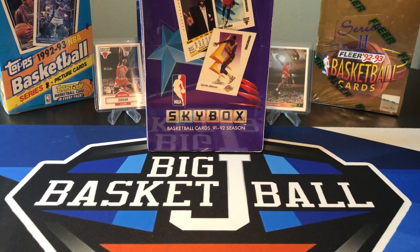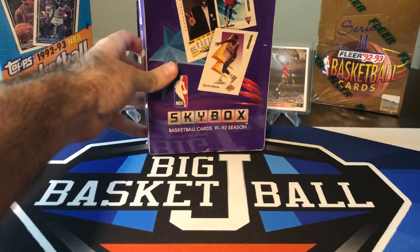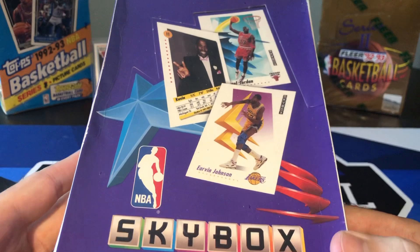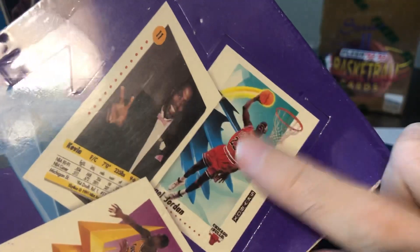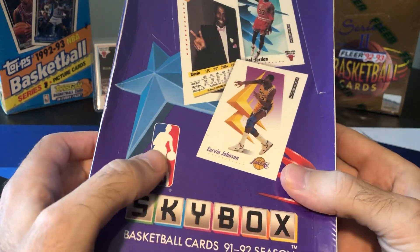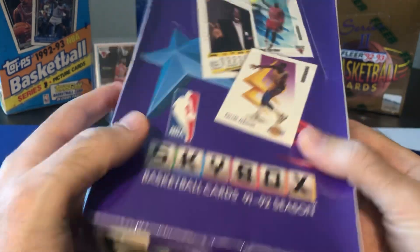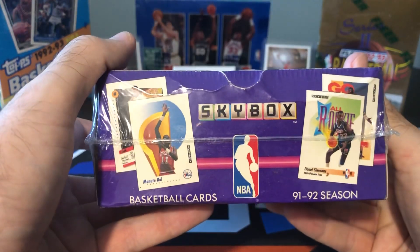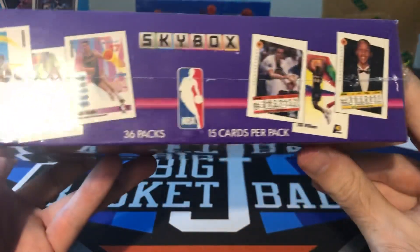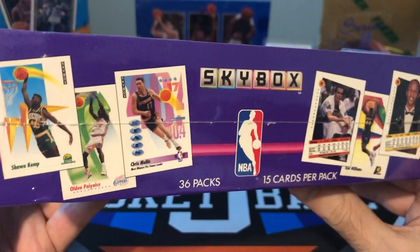What's up, ballers? It is Friday, that means it's Flashback Friday, and we're doing this Friday a box of 1991-92 Skybox Basketball. We're looking for that guy right there — hopefully we get some MJ PSA 10 worthy cards. Even Magic would be a pretty good one to get. This is a big box — 36 packs, 15 cards per pack.